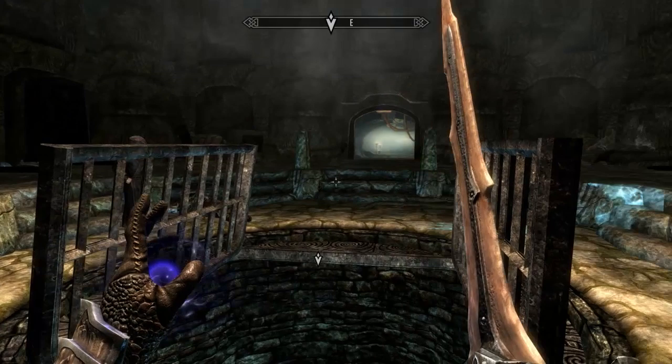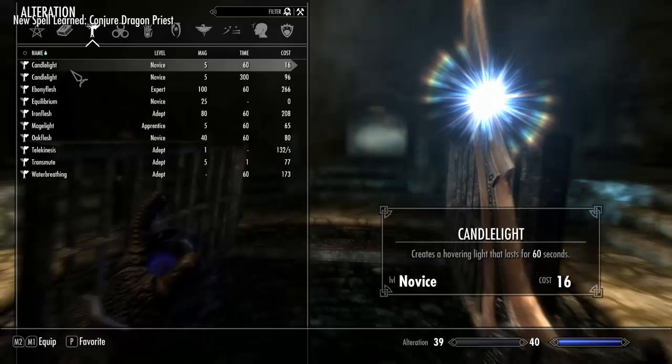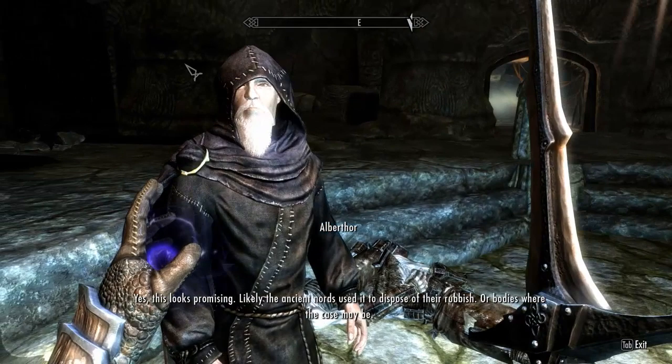Welcome back to the magical world of Skyrim. I've reacquired the companions and made a new candlelight spell - I recorded myself doing it so that will be a Creation Kit tutorial. We now have a candlelight spell that lasts five minutes instead of 60 seconds. Let's equip this and our new summon dragon force spell as well.